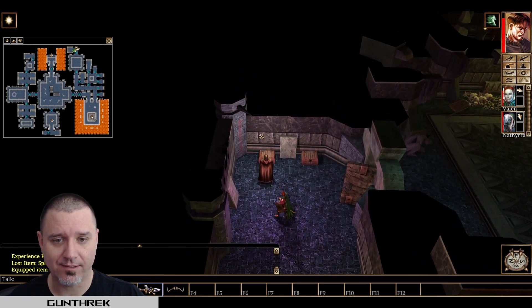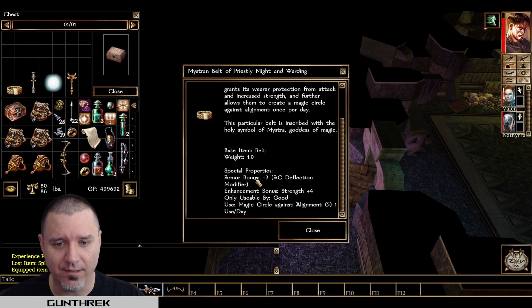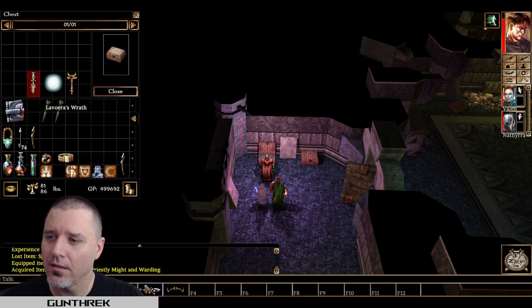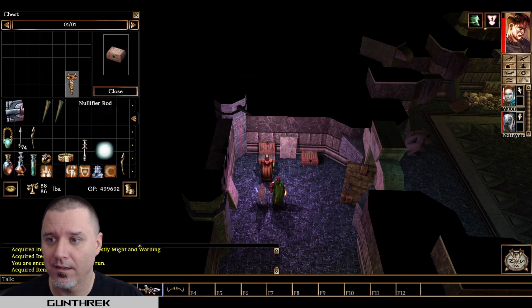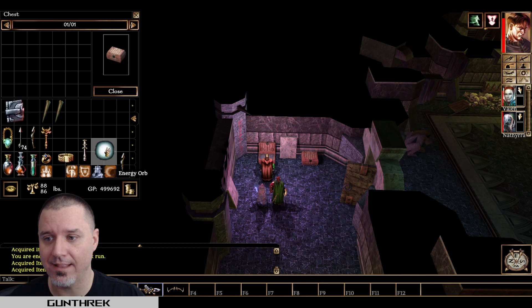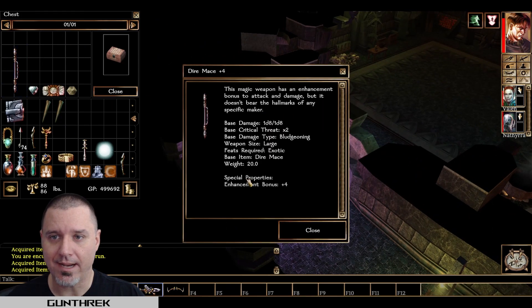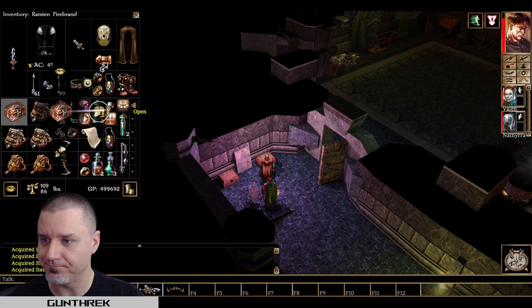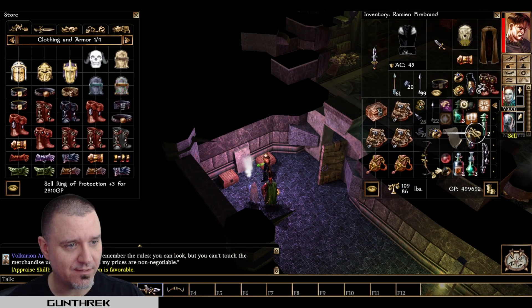Let's check the chests here. Mistrin belt of priestly might and warding — armor bonus, enhancement bonus, only usable by good. We'll be able to give that back to her. Nullifier rod — that's probably going to disable the thing. And this is also the energy deal-y thingy that we need. Dire mace.